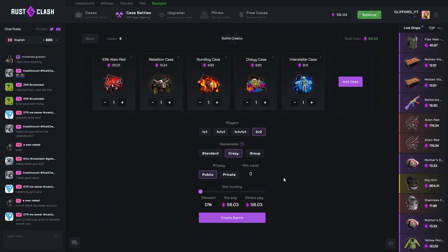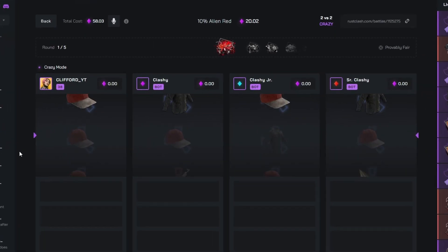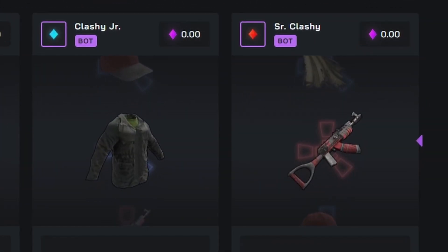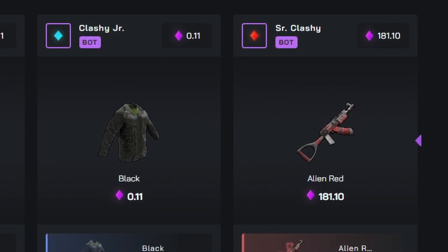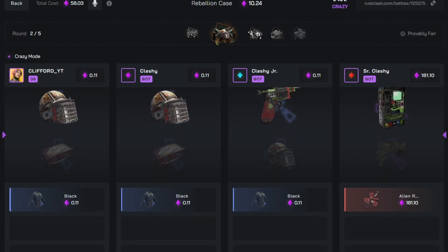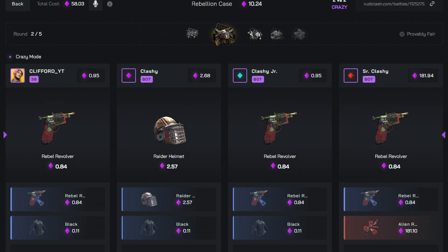We've got 58 bucks in the battle — alien red at 10%, rebellion case, burn boy, cloaky, interstellar case, 2v2 crazy mode. I can't complain if we hit alien red here. Oh no — no way! What is going on today? The amount of alien reds I've won... just please don't juice us too much.